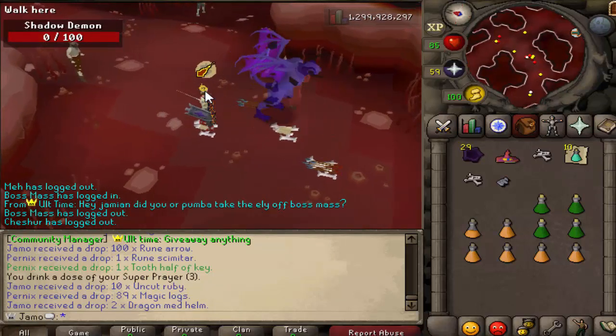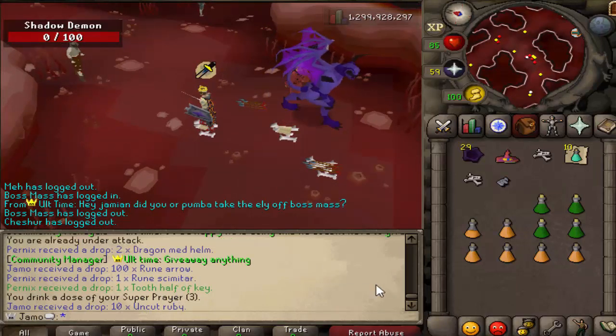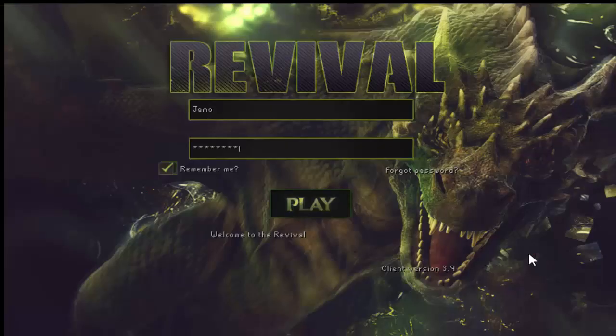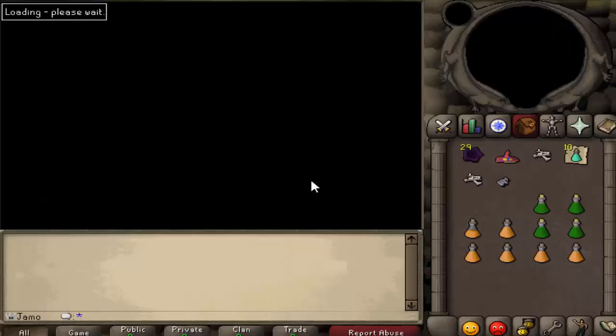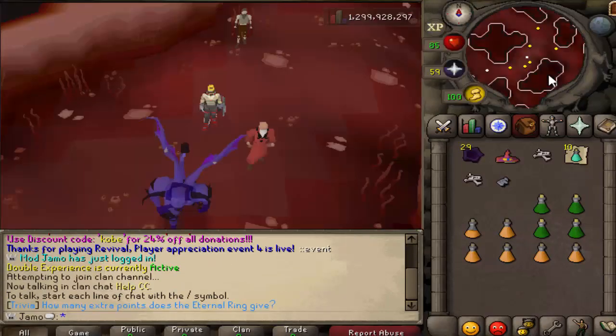It was a cash update, and whenever we do cash updates, we just kind of have those experiences. The main things that came out with the cash update: the client background was the starting one — a really nice client background made by Cheshire, so thanks to her.